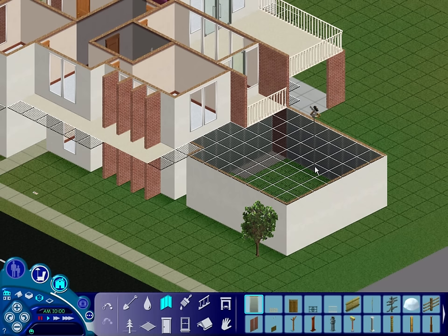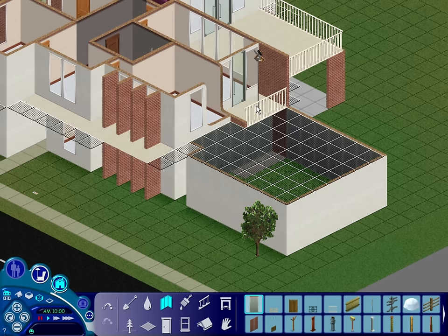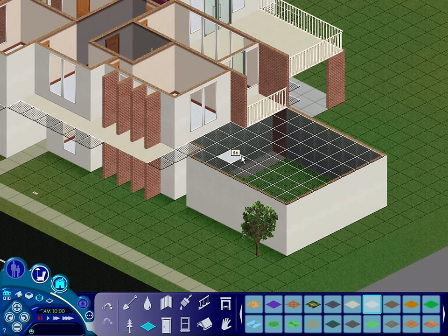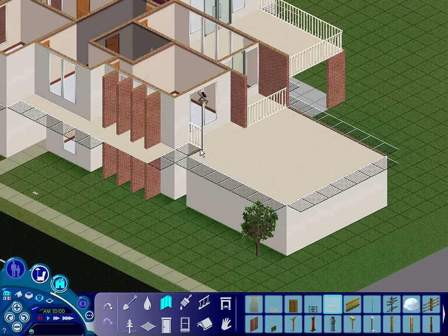On the top level, I don't really want to expand it. I kind of want to leave that where it is. Maybe we should expand the balcony up the top — that would work, because then we could do like a hot tub up here or something. That'd be fun. So we go all the way along the top here. I wish there were half walls — I don't believe there are — but we'll do this.